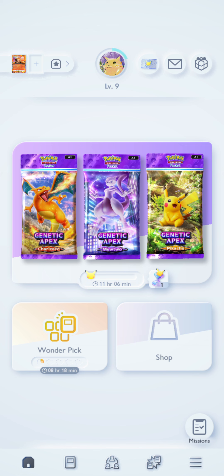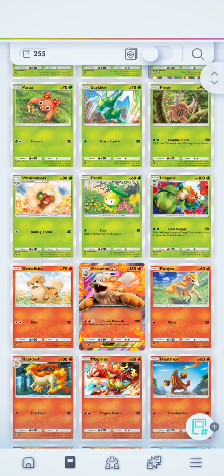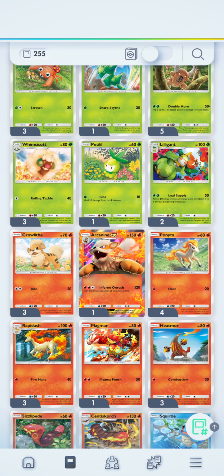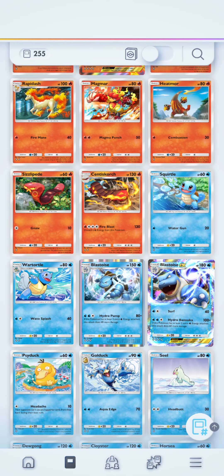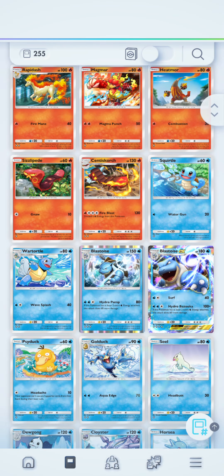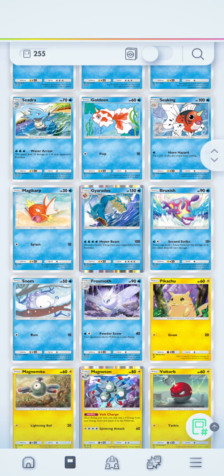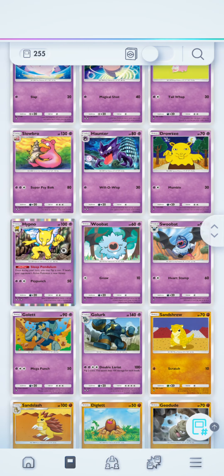Let's get into the collection. Nothing super crazy pulled, but some nice ones. You automatically get Arcanine EX and the Squirtle when you choose the Pikachu pack, and you get the Rapidash starter deck, so we have Rapidash and Ponyta. My first EX was Blastoise EX - actually that was my second EX card. We recently got Gyarados - just a normal Gyarados, but it's cool.